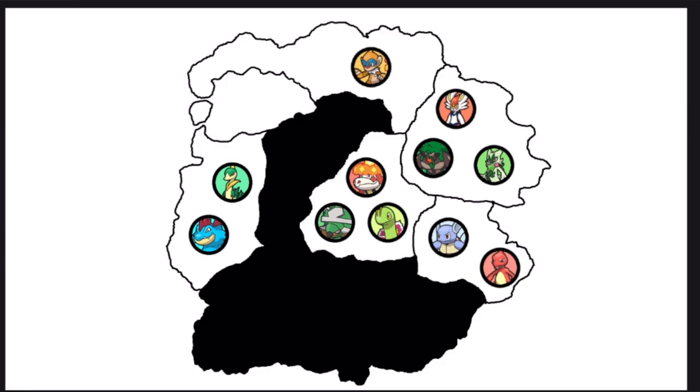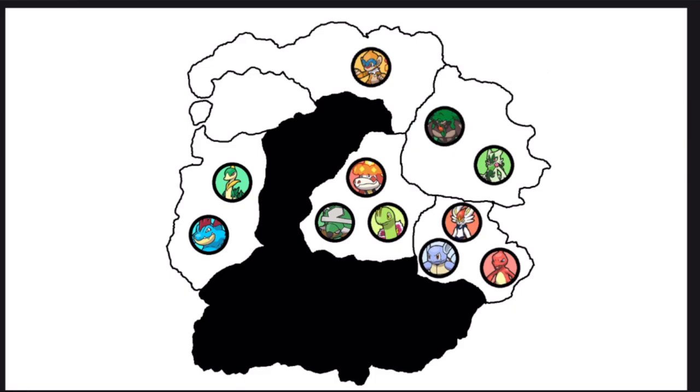Almost done with day 4, but Cinderace flees. Here is the new map — still very close on what could happen. No one Pokemon is pulling away. After the next day, all of them will be fully evolved starters battling at their best.